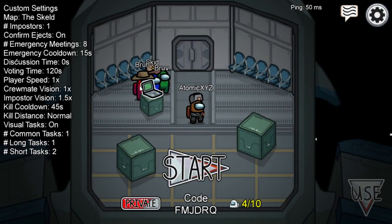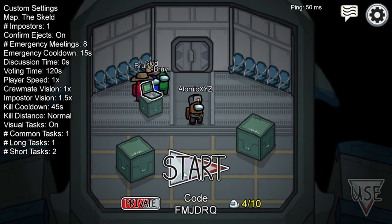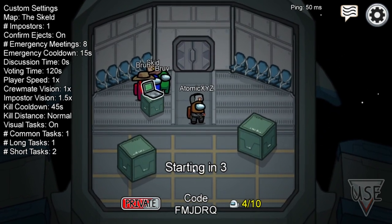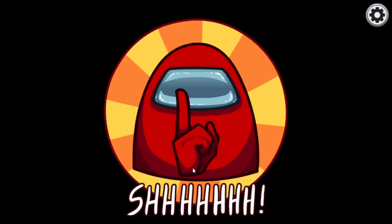The first thing you want to do is get into a map with the Skeld, and you do not have to be hosting the map or anything. You can literally just join a public match. I'm just hosting it because it's easier that way, so I don't have to do like 100 takes of it until I get imposter. So I'm just going to be doing it on my own with my four devices.